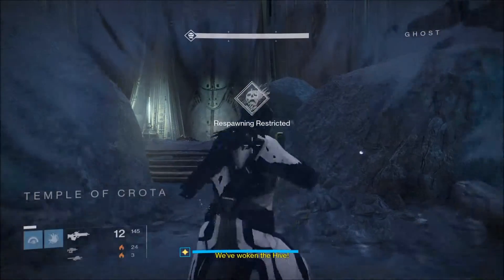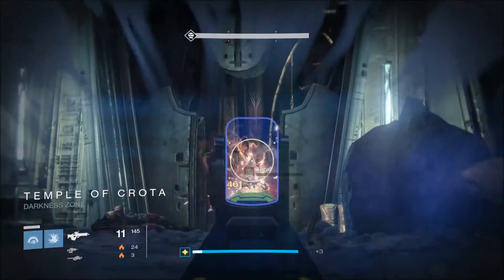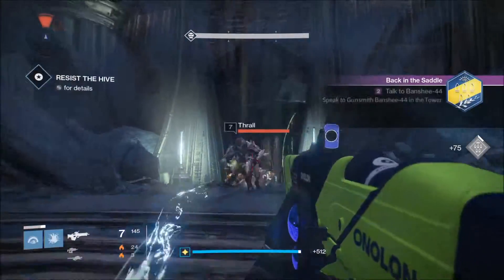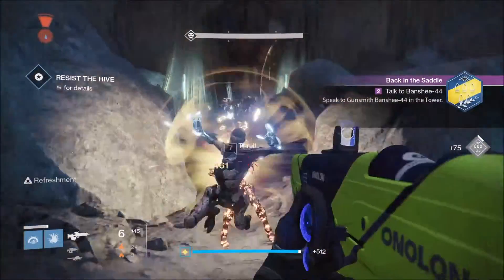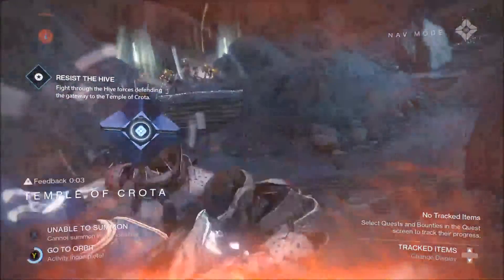Got the scout rifle equipped with primary telemetry — just keep killing these guys. I'm going to get it pretty quick because I only needed two kills, but you can just keep killing these dudes and then die or blow yourself up with a rocket launcher.